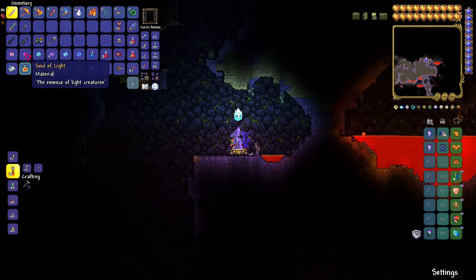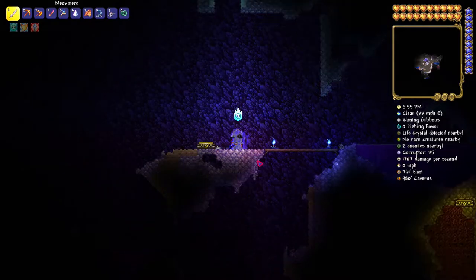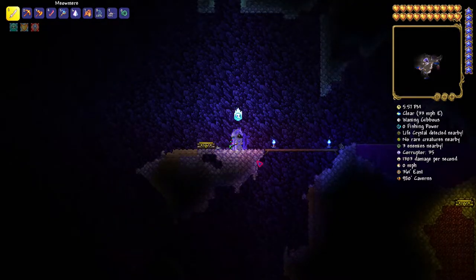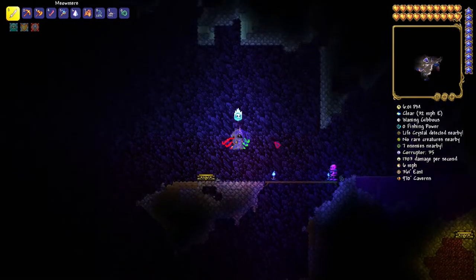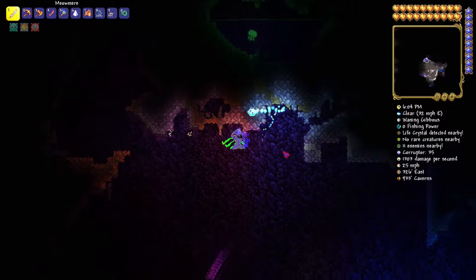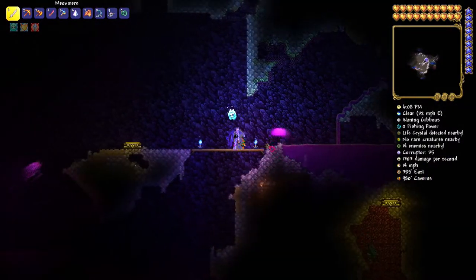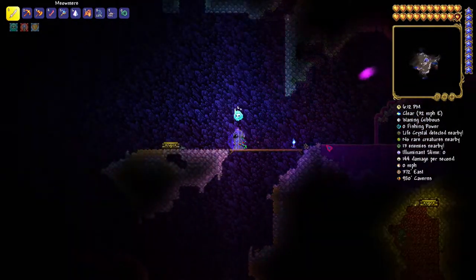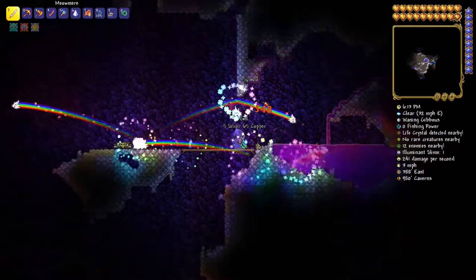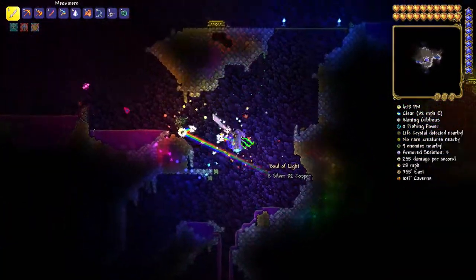Next we're going to show you how to get Soul of Light. Soul of Light is similar to Soul of Night, except you need to go to a hollowed area underground as well. You'll know you found a hollowed area because most of the time it's made of pearlstone and it's really colorful. You'll find illuminated slimes, bats, and whatnot. Just kill them and you'll get Soul of Light.